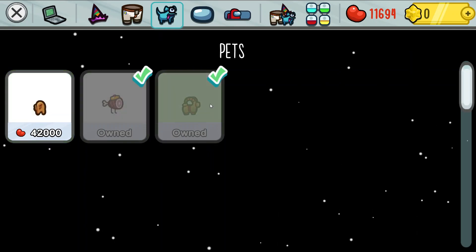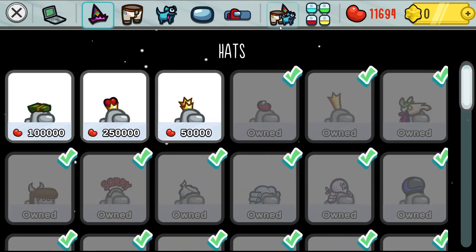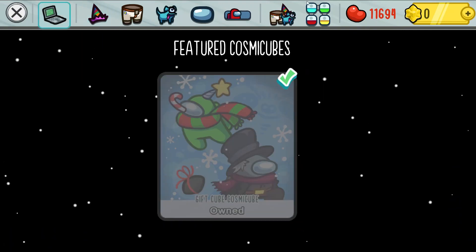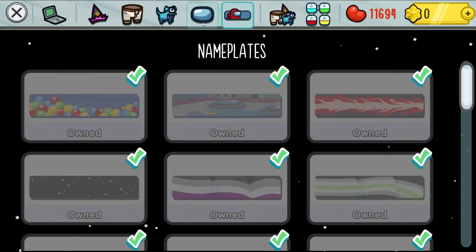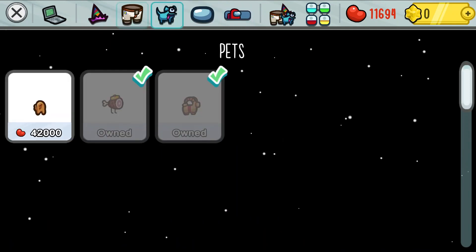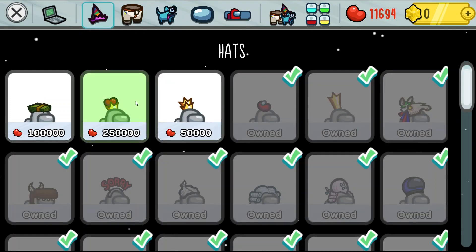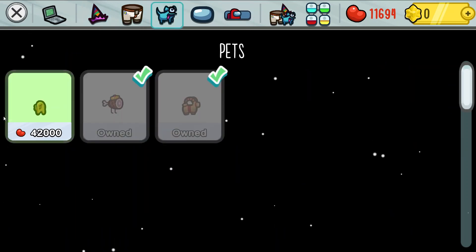Now, if you just want the order of what you should spend your beans on, it should go: Cosmic Cubes, nameplates, hats, visors, body cosmetics, pets, and after that those really expensive hats and other stuff. Also probably the chicken naked pet — that should probably go in there. They're really expensive. I don't even have them and I had 100,000. They cost my net worth in beans.